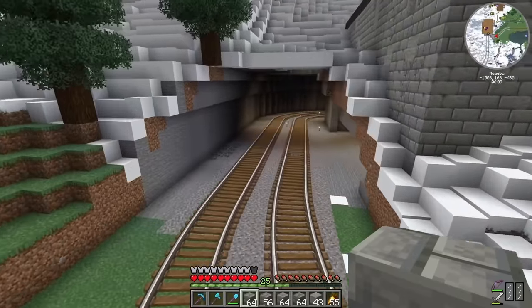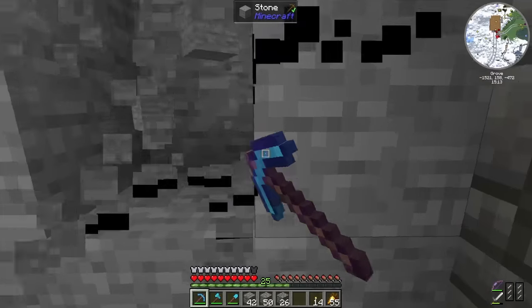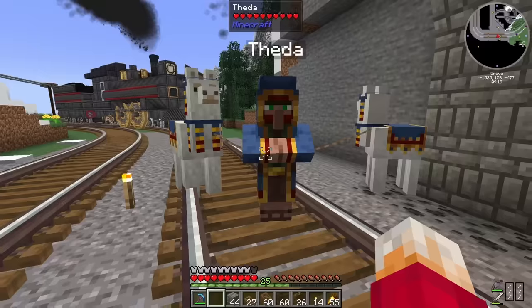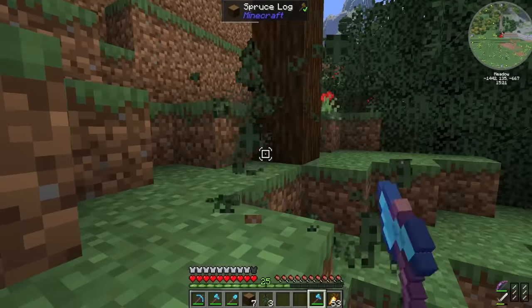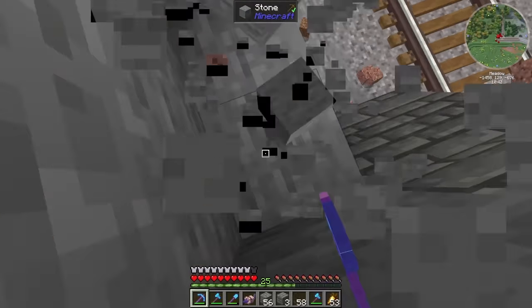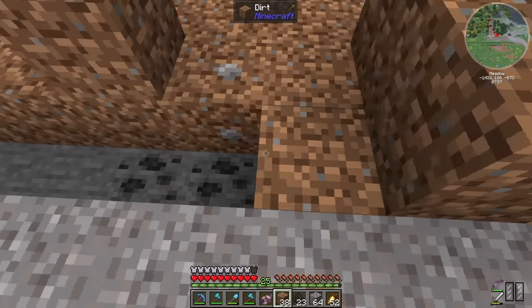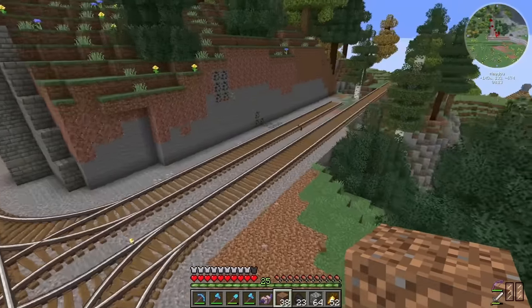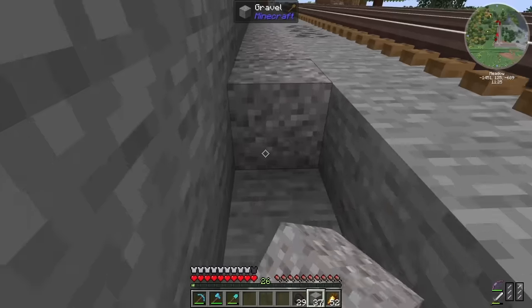The next task was to create tunnel entrances at each end of the mountain tunnel using variations of tough blocks and blending it into the slopes on either side. With the tunnel entrances complete, the next job was to fix the landscaping around the flat part of the track going around the edge of the ravine, which meant tearing down trees, digging out some stone and granite, and then placing a bit of dirt. For now my focus was getting the track and the edge of the ravine looking a little better.